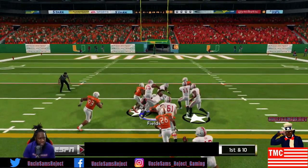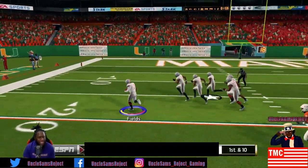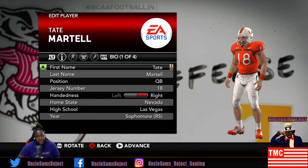89 speed - oh cut it back! Justin Fields with a nice run, oh he's not down yet, he gets up. Oh he's glitchy baby! What's good everybody, it's your boy Uncle Sam's Reject here and welcome back to another episode.